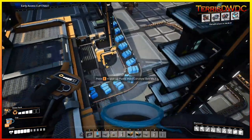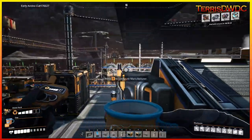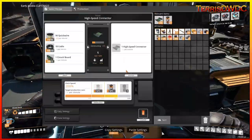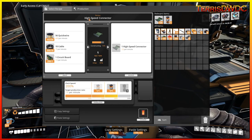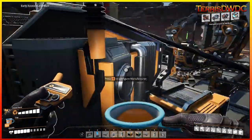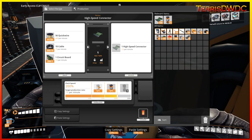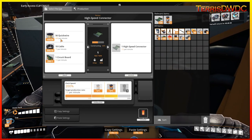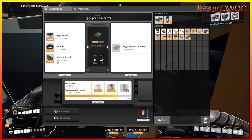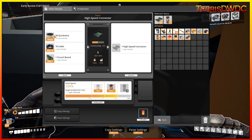The downside is we were running into issues — our production lines were starting to run behind on making high-speed controllers. This manufacturer is making 7.5 high-speed controllers per minute, slightly more than what the assembler needs. To do that, we had to overclock it with two power shards. Our quickwire consumption is now 420 per minute; we're using 75 copper cabling, and our circuit boards are 7.5 per minute. Circuit boards are fine, but cabling and quickwire were a concern.